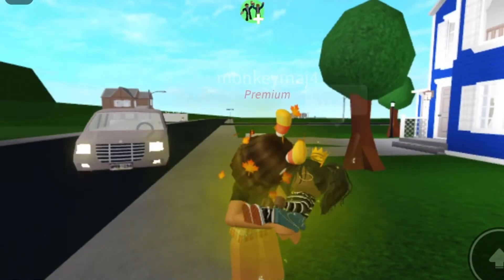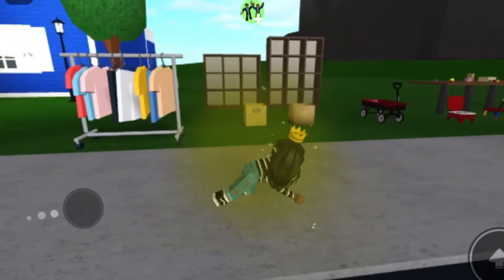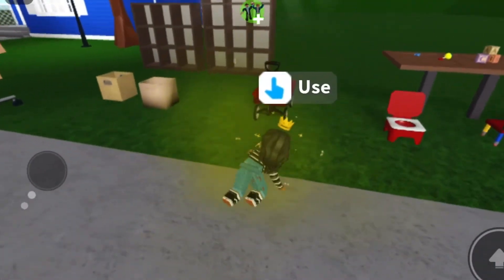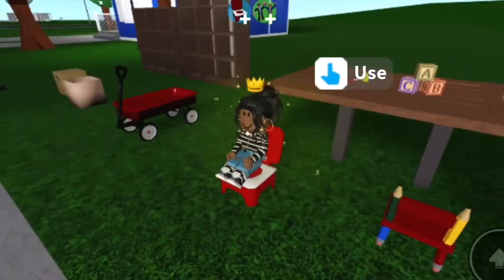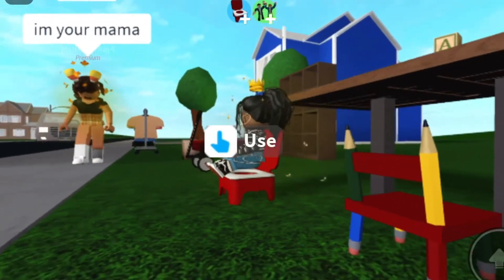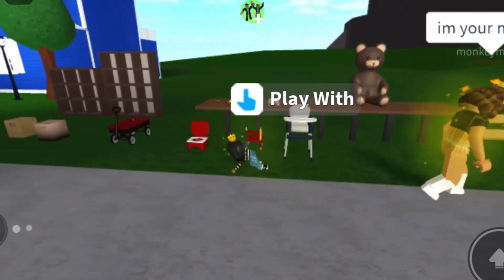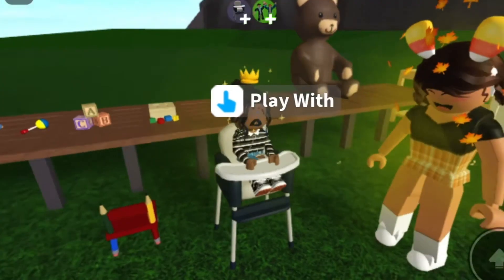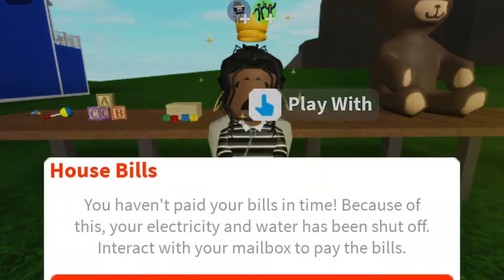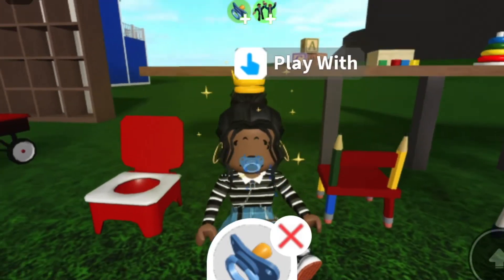I'm crawling — lookie! This is so cute. There's a little wagon, but I'm too young to use that. I can use the potty. Someone said 'I'm your mama.' I can't wait to use this feature for roleplays and stuff. You can sit in the high chair. I'm crying — this is so cute and so crazy. I got a pacifier.